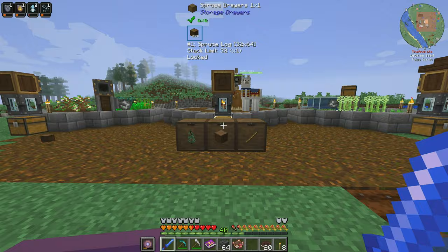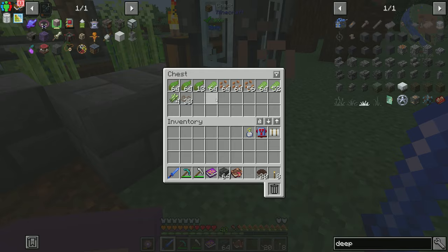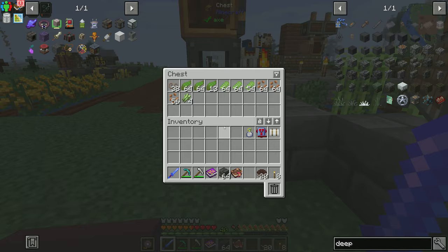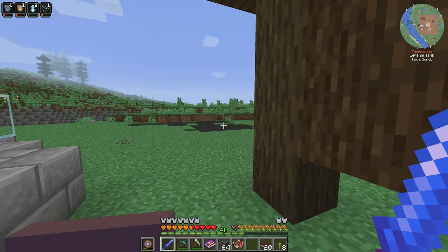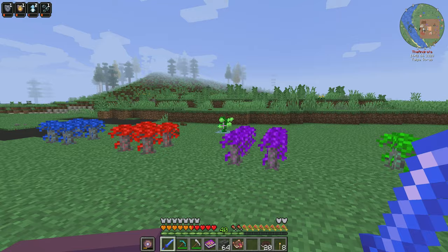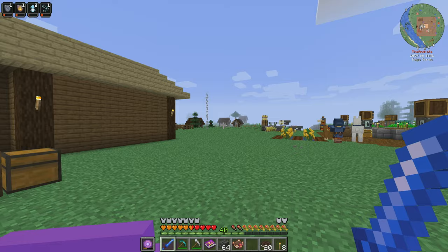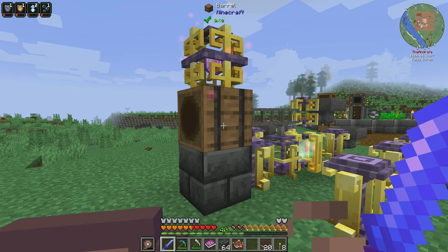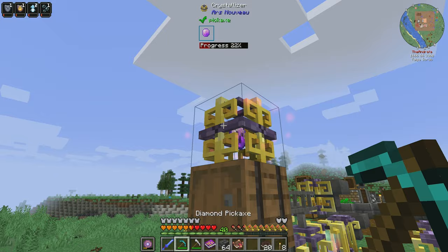Welcome back everybody to another glorious day here in Enigmatica 6. A couple things I want to touch on first. If you grow papyrus in your base, this stuff grows insanely quick — I just unloaded this and the thing was full of papyrus. I went ahead and planted all of our Ars Nouveau trees back here, plus our Green Heart Slime. We'll just leave the Sky Slime alone for now.